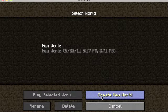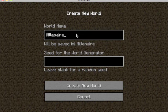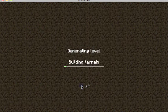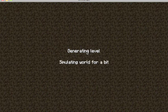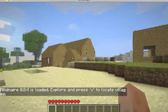Hey everyone, this is MacMinecraft bringing you a mod spotlight on Millonair. I really have no idea what it means — I think it means like a thousand years in French. As you may well notice, the generating level does take a little bit longer because, well, it's Millonair.